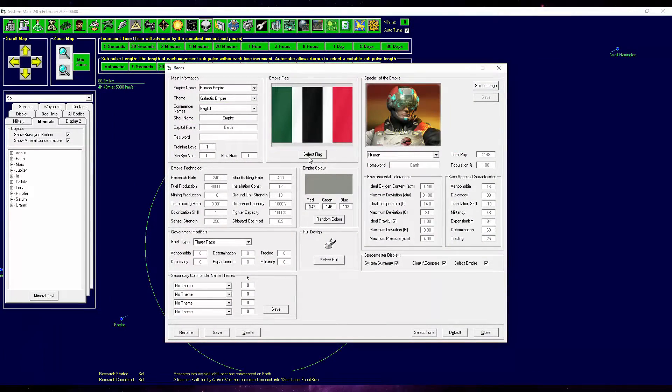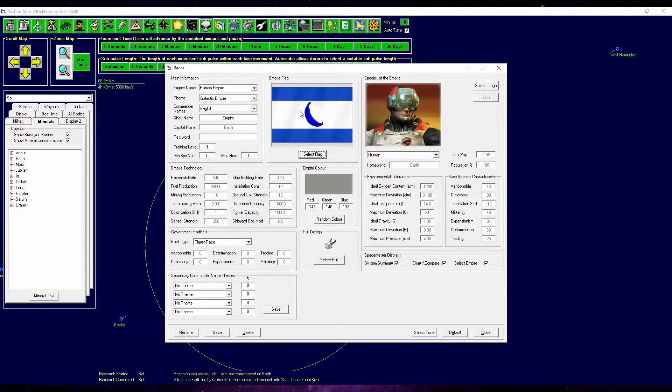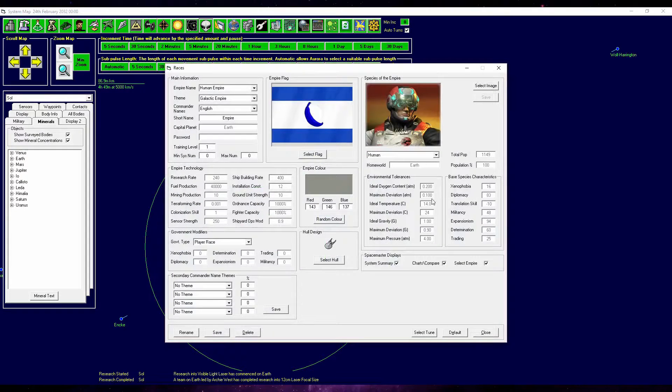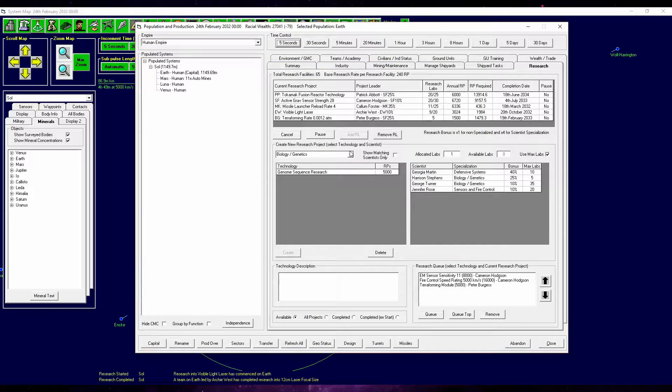I might start to terraform Mars a little bit more. Carbon dioxide is not too bad of an atmosphere. We should start adding nitrogen, then oxygen, and some safe greenhouse gases to warm the planet up. We need 0.2 atmospheres of oxygen, and that can deviate by 0.1 — so we should go to 0.1 oxygen content, which should be enough. It will take some time, but we have time.